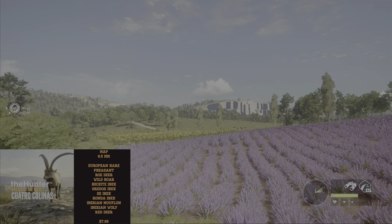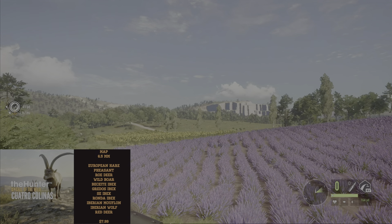The next DLC map takes us to Spain — Cuatro Colinas. It gives you the opportunity to purchase the 6.5 Martinson rifle, coming in three variations, and one of them you unlock for free at the end of some missions — including having to harvest a diamond. This map is known for easy diamonds from the Ibex, as there are four of them and they diamond often. The other variants — the Thunder and Lightning — are available to purchase right away for only 10,000 cash.